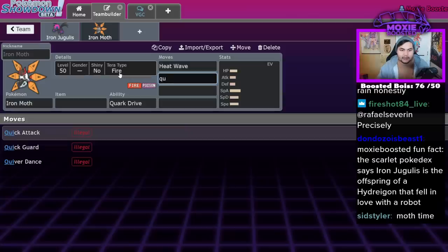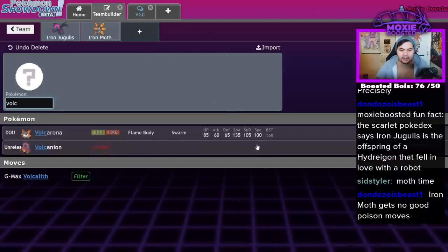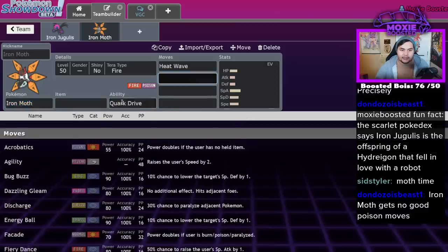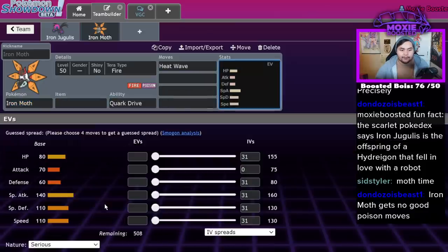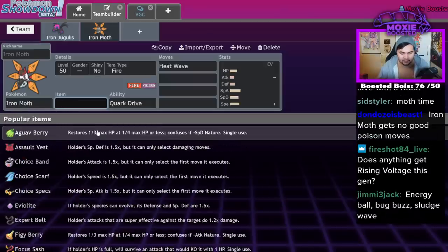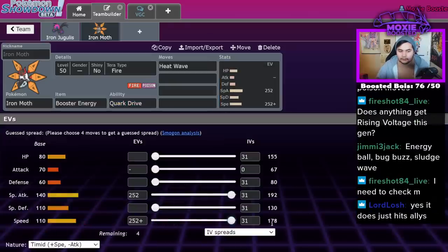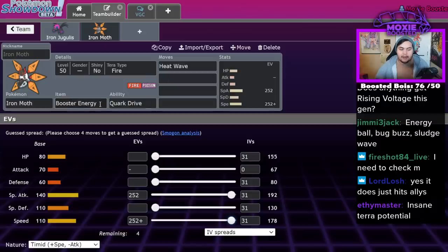It doesn't get Quiver Dance, which is a really big downgrade from Volcarona, but it is faster and hits harder — Volcarona's special attack was 135, Iron Moth is a little bit stronger. I believe if you run Timid you still get the Life Orb boost from Quark Drive. While you could do that, I'd actually just recommend running a regular Life Orb because it's more consistent. You could decrease your special attack a bit to get a little more bulk, so something like a spread trading some SpAtk EVs for HP.